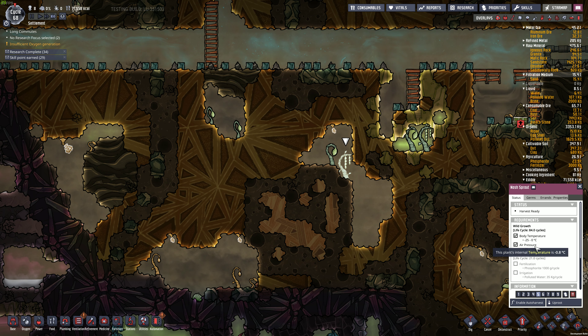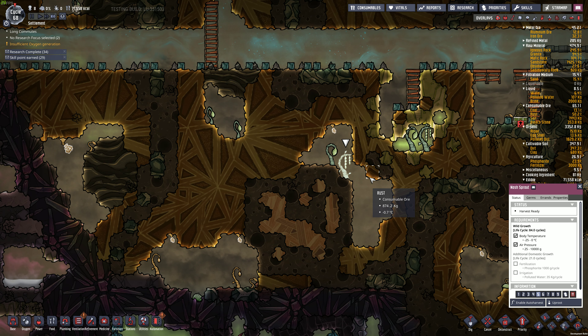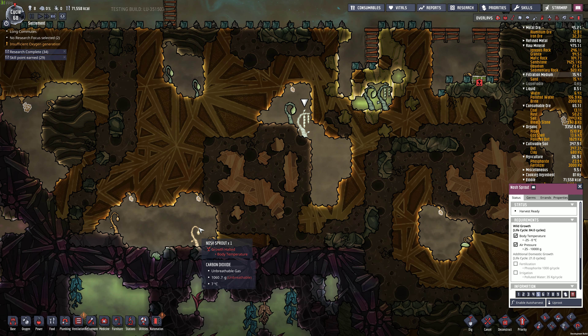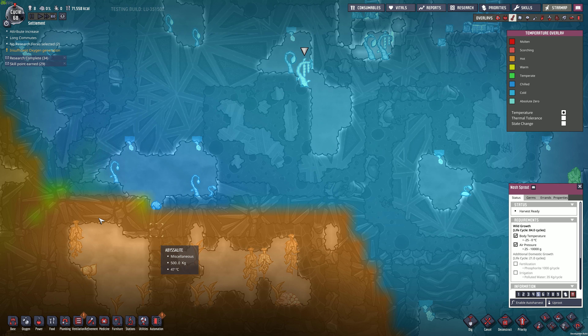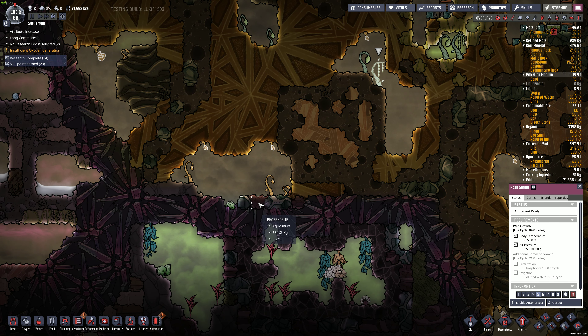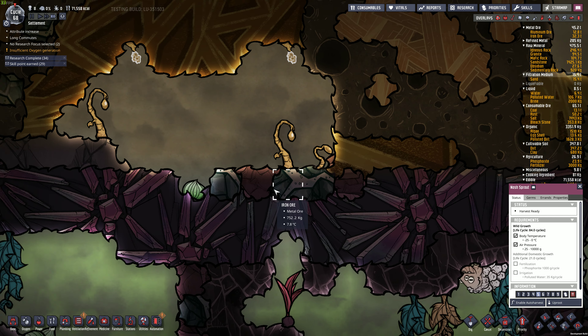What does Notch Sprout need? Minus 25 to zero. It's going to get too warm in here for those soon. Actually, it'll take a while. What's wrong over here - too warm? Seven degrees down here. I think Abyss Light is still transmitting heat. Bit of a bug.